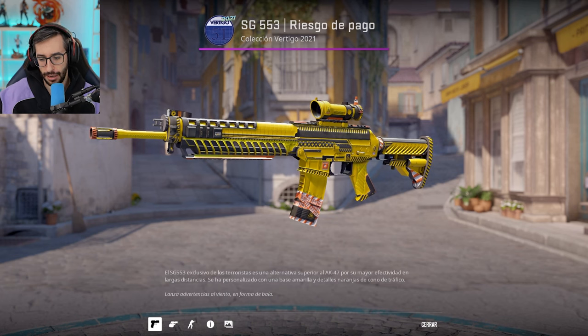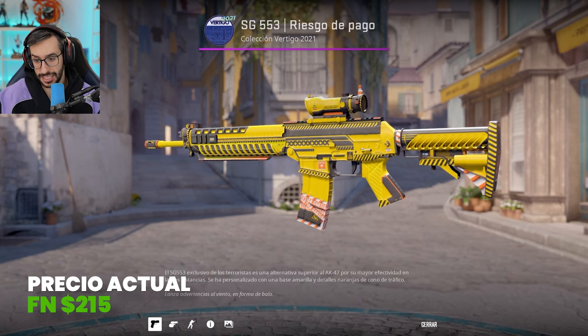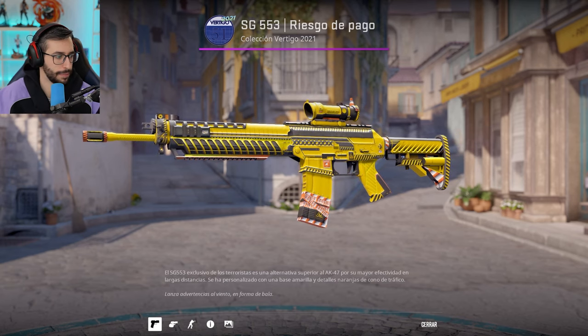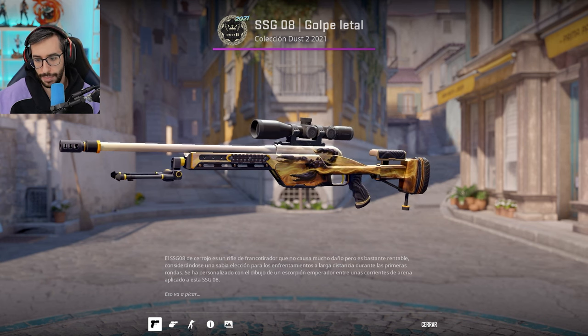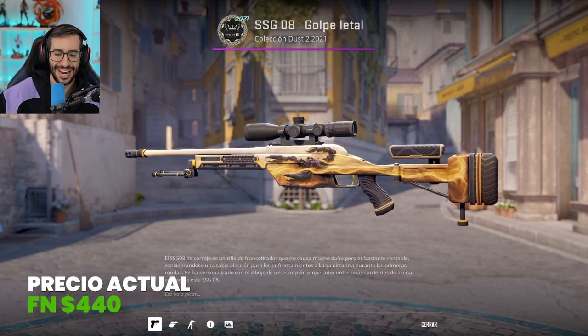SG Hazard Pay, guys and girls — from the Vertigo collection if I'm not mistaken. Factory New at $215. I believe this one does go by wear, so if you get it Field-Tested keep in mind it will look more grey in some areas on the scratches. And the SSG-08 Death Strike — yellow and a little brownish, a bit of everything, but it reads as yellow. In Factory New at $440.